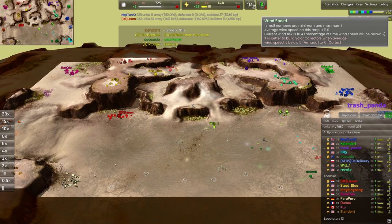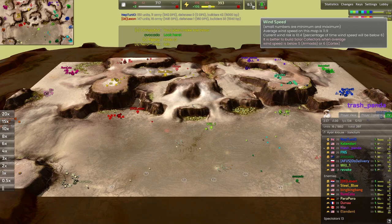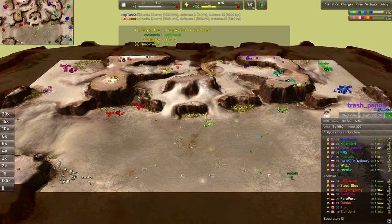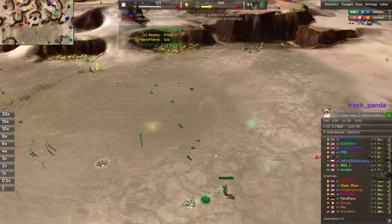Wind power is pretty good on this map. Wind risk is 10.4 — the percentage of wind speed below 6 is 10.4 — pretty good for both factions. And a max wind speed of 16, so it's definitely going to be very nice.